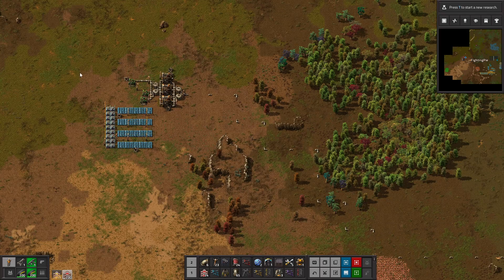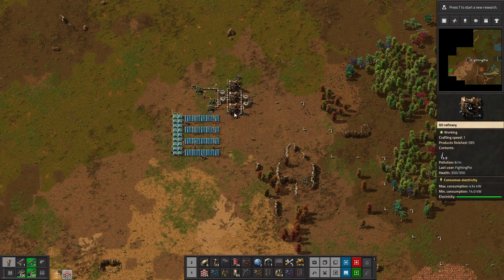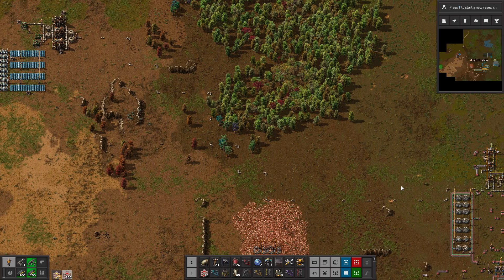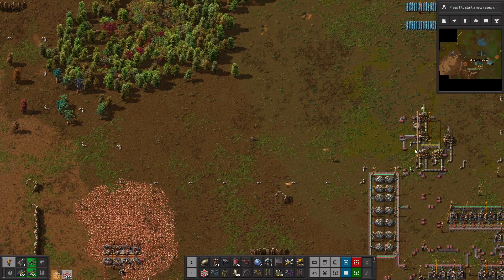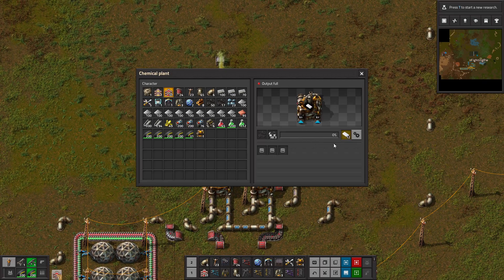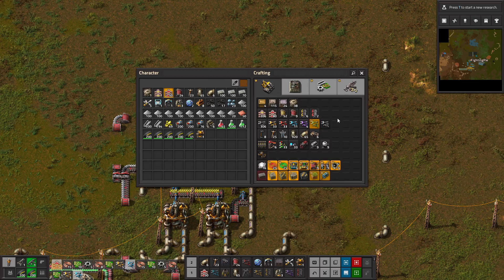Hello everybody, I'm back. As you probably immediately see, right over here, I set up accumulators, so now this place will have some electricity stored up. And if we head all the way down here — I was setting up plastic production, but then I realized that oil wasn't getting produced overnight because it didn't have electricity at night, because there were no accumulators. So I took some accumulators up there and put them down, so now this should have electricity at night, which is the entire purpose and the entire reason I wanted to put accumulators up there.